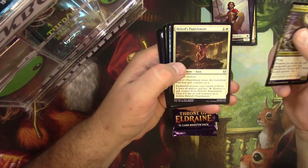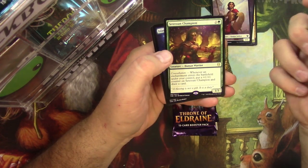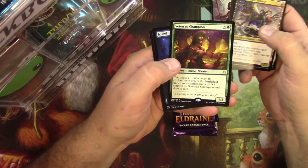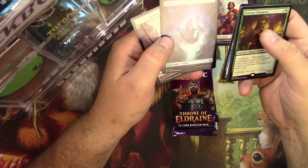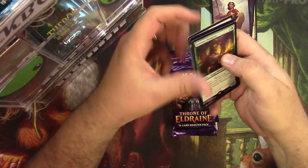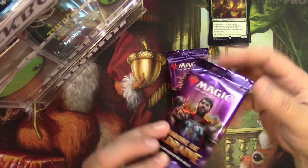Mischievous Chimera, Heliod's Punishment, Sweet Oblivion — I like that art. And the set is in Champion. So far this is my favorite card out of the set right here. This thing is a beast of a card draw engine and a beater. Absolutely bonkers. Alright, Throne of Eldraine.